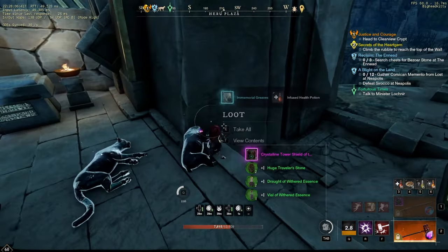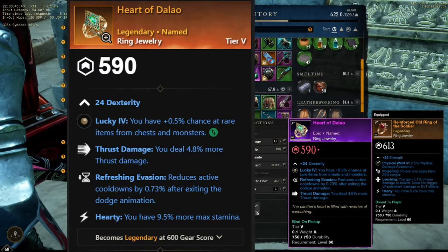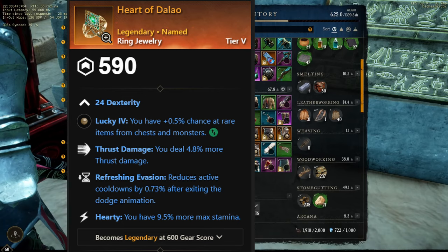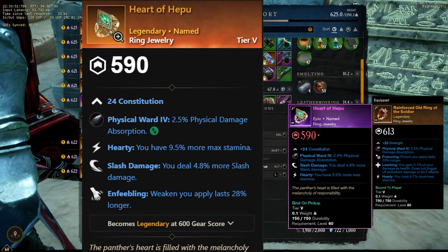As you can see, this is also probably a good way to do some gear farming. Then I'll show you after I killed them and got the two rings: the Heart of Dalo, which is the DPS ring, and the Heart of Heppu, which is more of the tanky-style ring.